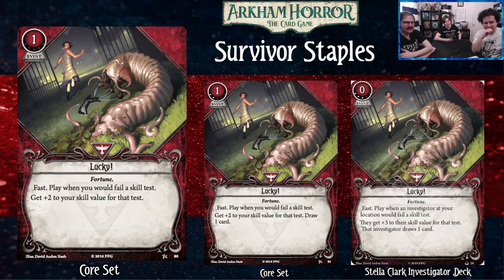Yeah, this is really good because instead of failing a test, you don't — and that's good. For two experience, you can have it replace itself, which doesn't seem like much, but it is pretty good quality of life upgrade — usually worth two experience. But then the level three version costs zero money and three experience. It's just a better card. Why aren't you playing this one? It's still fast and you can play it when any investigator at your location would fail a skill test.